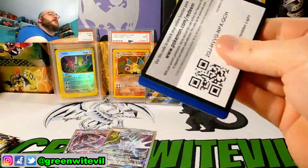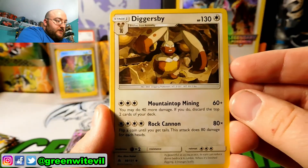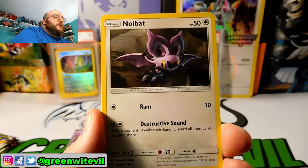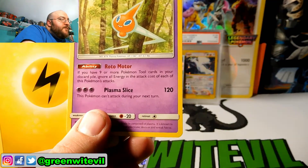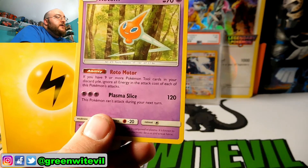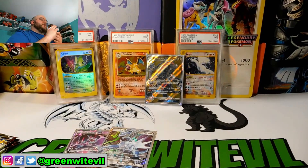Pack five — Ultra Necrozma pack. We have Diggersby, Helioptile, Magneton, Gabite, Clauncher, Noibat, Pancham, Espurr, reverse Barbaracle. And a Rotom — there's a Rotom in the set! If you have nine or more Pokémon Tool cards in your discard, Polygon Energy attaches and Plasma Slice does 120 damage. That would have been really good if there were enough Pokémon Tools at pre-release. Very powerful.